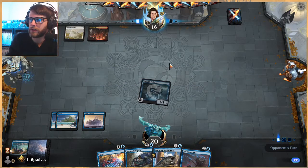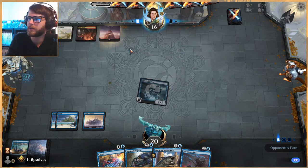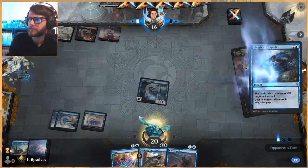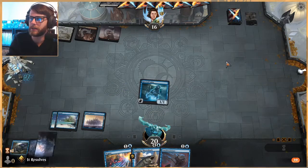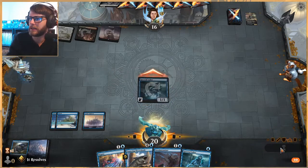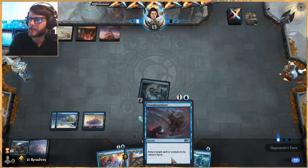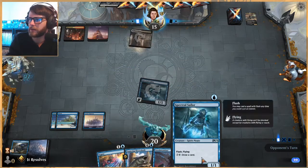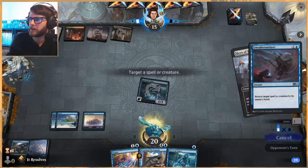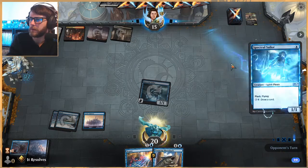Looks like Mardu, so we're going to be against a removal-heavy deck I'm guessing. Anything we can do to turn off their engines just a bit is definitely going to be helpful. We Mystical Dispute pretty much anything at that point because all of those are very worth disputing. Let's go ahead and attack, and here we just have Unsubstantiate or Negate plus Spectral Sailor, so we'll see which one we end up needing. Let's send it back and play another Sailor.